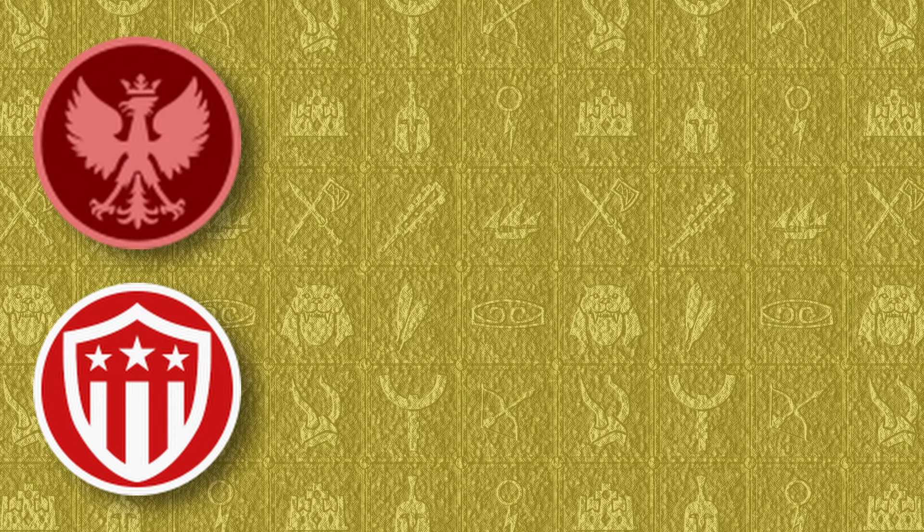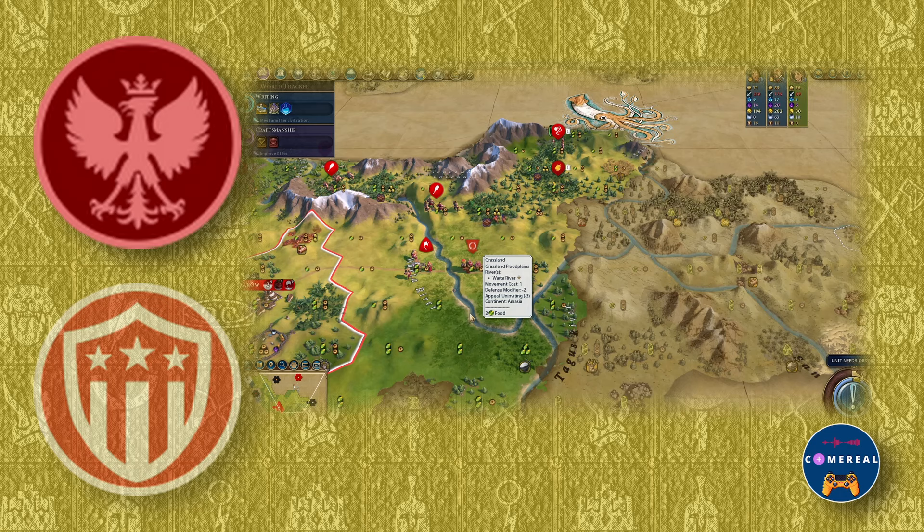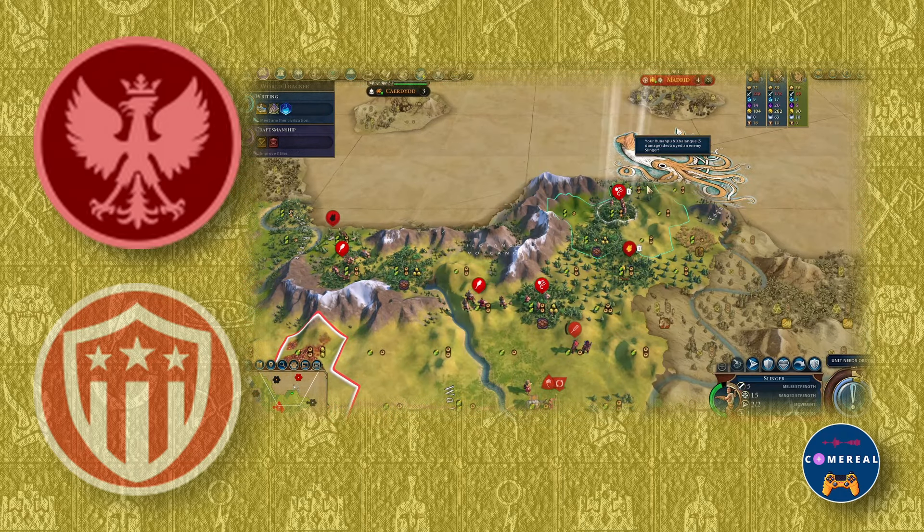To unlock the full potential of the Twins without feeling bad about their squishiness, I'd recommend trying it out with civs that either have combat strength bonuses, like Rough Rider Teddy's America, or civs that have bonuses to relics. Specifically, Poland does like to do a bit of war, but doesn't necessarily mind when the Twins die and their relic gives Poland extra gold, culture, and faith.